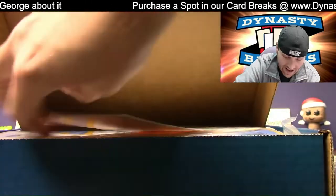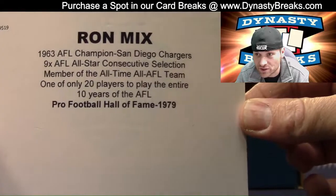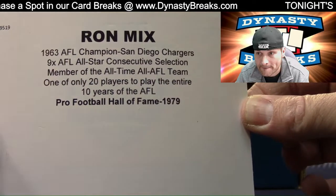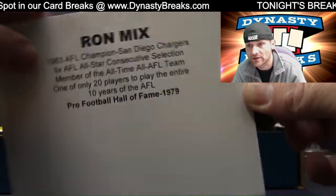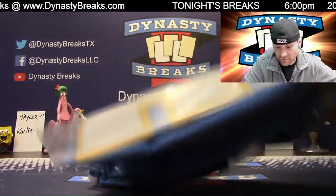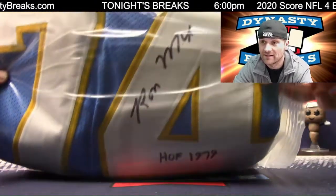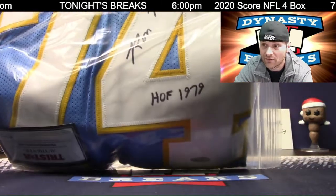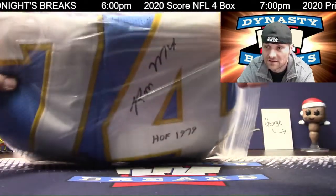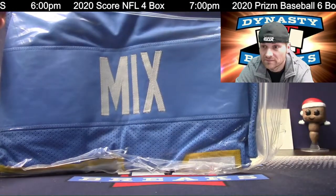Speaking of my favorite throwback jerseys — this is a Ron Mix powder blue Chargers jersey. Hall of Famer in '79. Played his entire career in the AFL. Ron Mix. Got to love the powder blues — and that's how you sign a jersey. TriStar Authenticated.